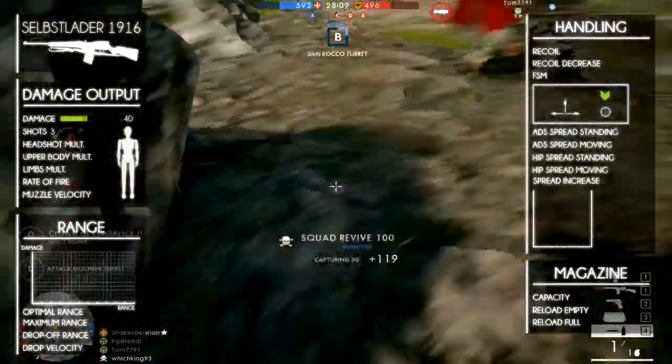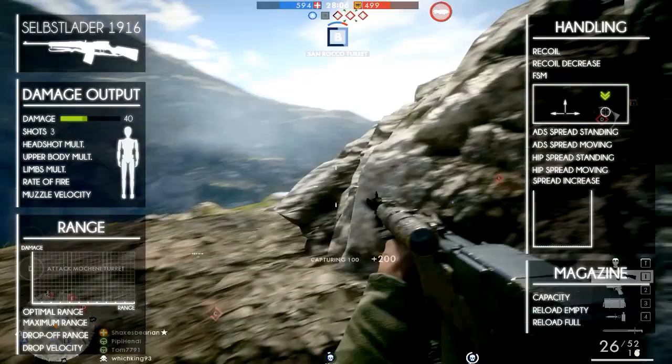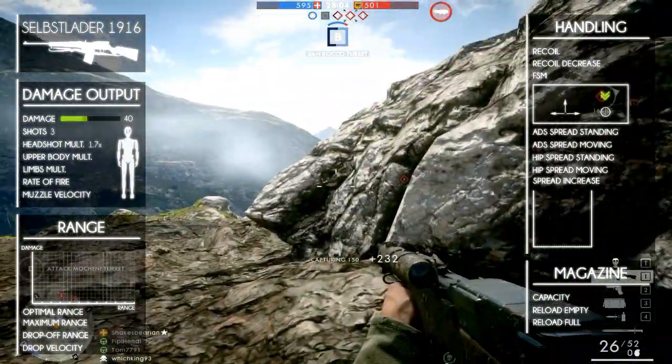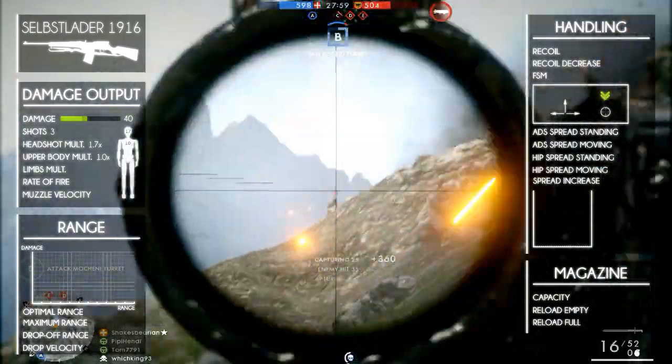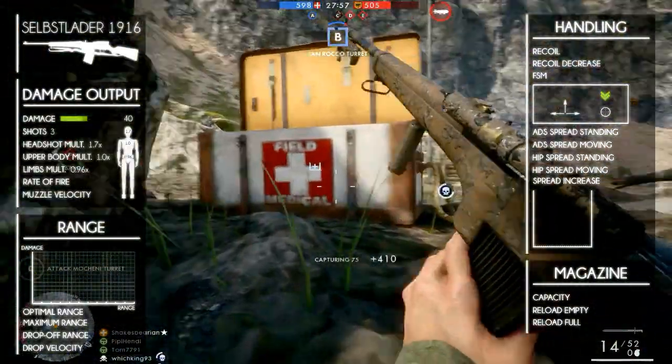The damage is multiplied depending on the part of the body that's shot. The headshot multiplier is 1.7, the upper body multiplier is 1.0, and the lower body and limbs have a multiplier of 0.96.